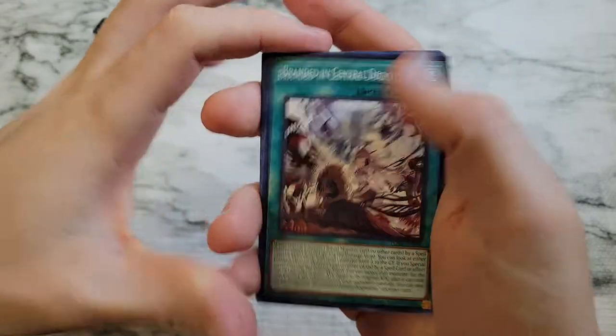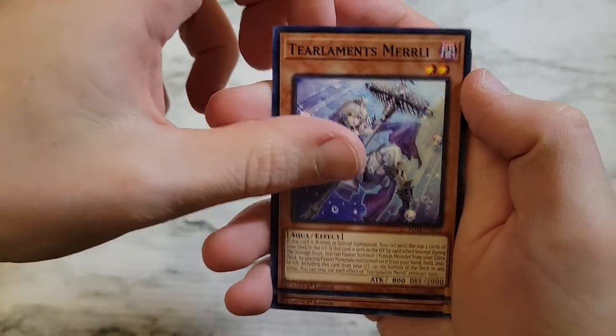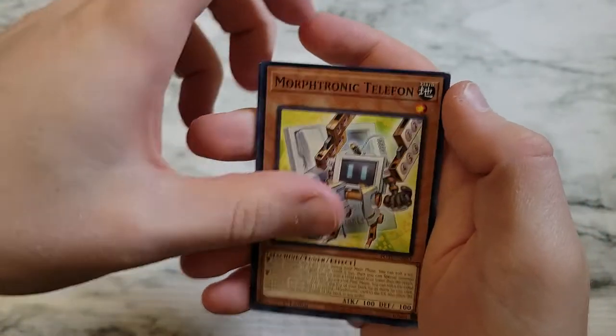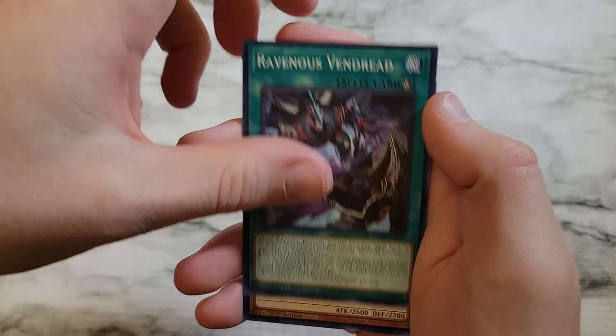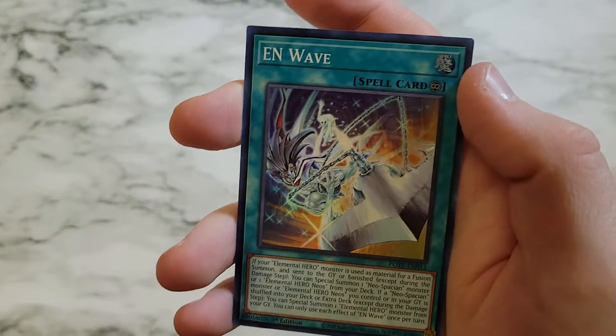Branded in Central Dogmatica, Mimesis Elephant, Tear Laments Merli, Enoch Century of the Goatee, Morphtronic Telethon, Ravenous Vindred, Vanguard of the Underground Emperor, Morphtronic Earphon, and then Ian Wave as a super rare.